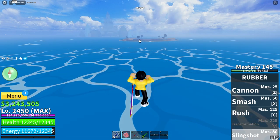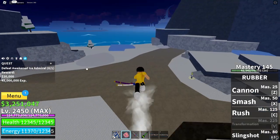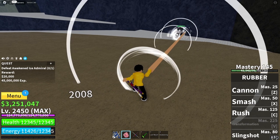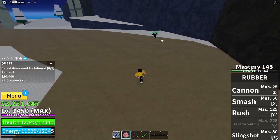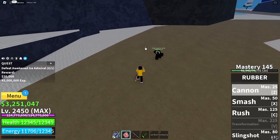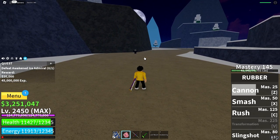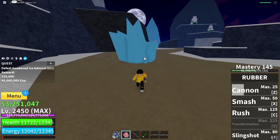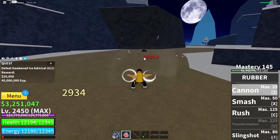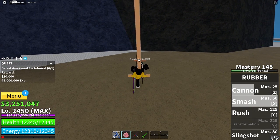The rubber fruit has six moves. The first, automatically unlocked, is Pistol — the user quickly stretches their arm in the direction of the cursor and hits the target on release. The second move, Cannon, unlocked at 25 mastery, flings the arms backwards to stretch them, then springs forward causing damage and knockback. At 50 mastery comes Smash, which stretches the legs upward then smashes them into the ground with a small knockback.